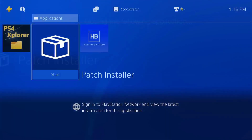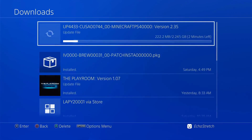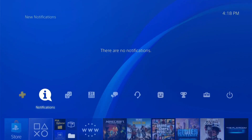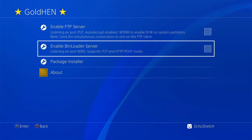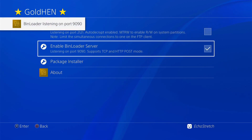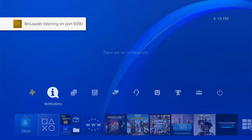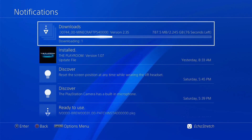So we can go ahead and close out of that. If we go up to our notifications and jump in there you can see that it is downloading and it is going pretty quick. So while that's downloading we can just go ahead and back out of there. We're going to need our bin loader in order for us to be able to launch the game dumper. So we'll go ahead and enable our bin loader. At this time you can go ahead and plug in your hard drive or your USB, whichever you're going to use to back up the game. I'm going to use my external drive, so I'll just go ahead and plug that in.